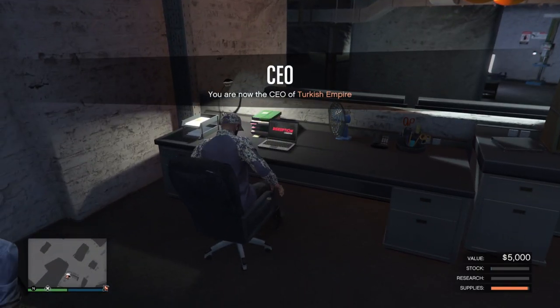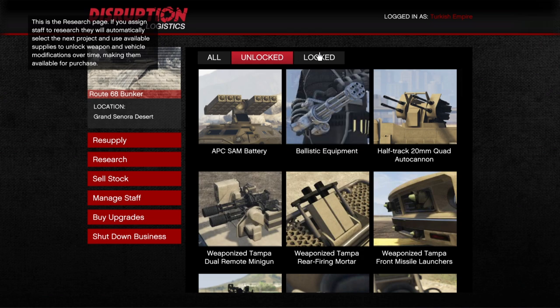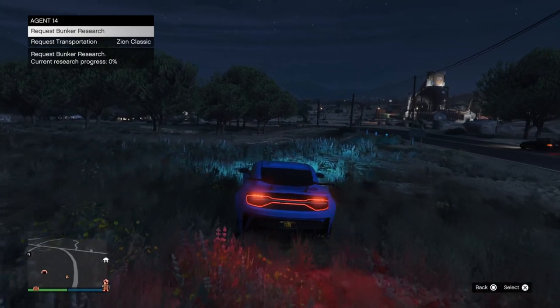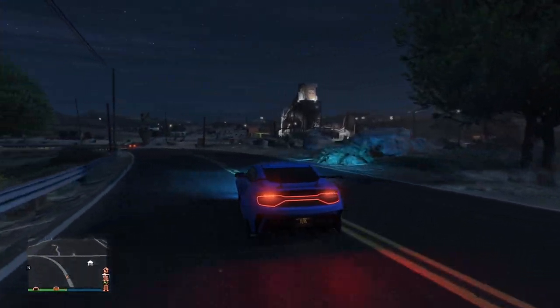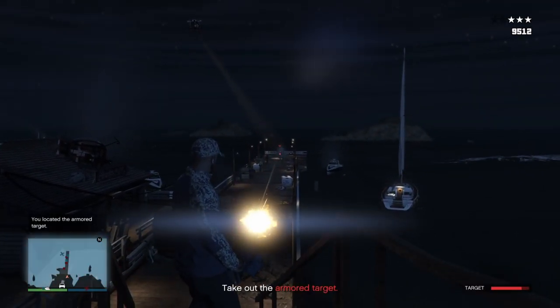The second thing added to the bunker is a mission you can launch by calling Agent 14 to speed up your research process. In the bunker, you can use your supplies to make products, or you can use them to do research and unlock certain things. When you call Agent 14, you have two options: request bunker research, or request transportation. When you're on request bunker research, you can also see the progress of your current research. I've done the research mission three times so far and I think it's always the same.